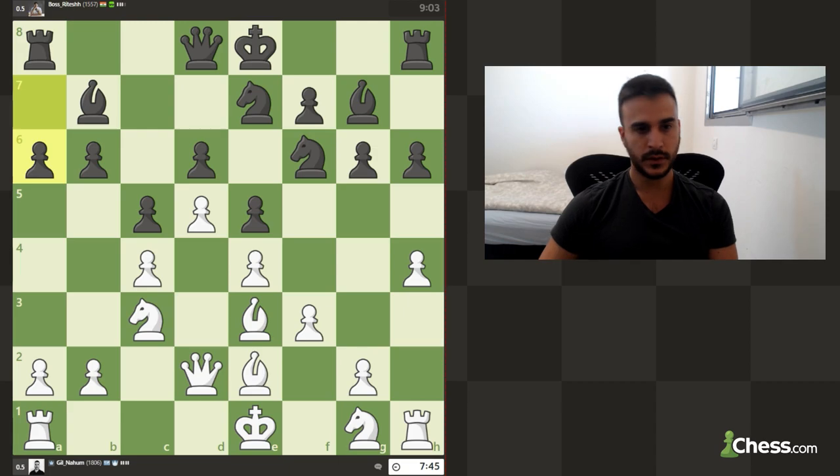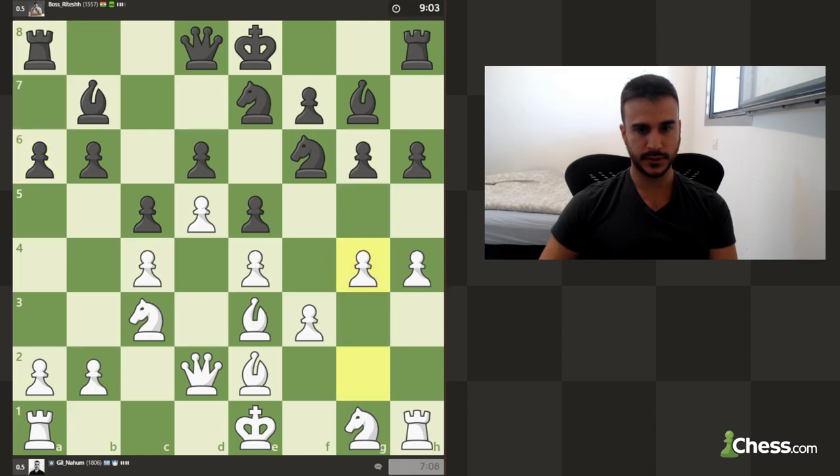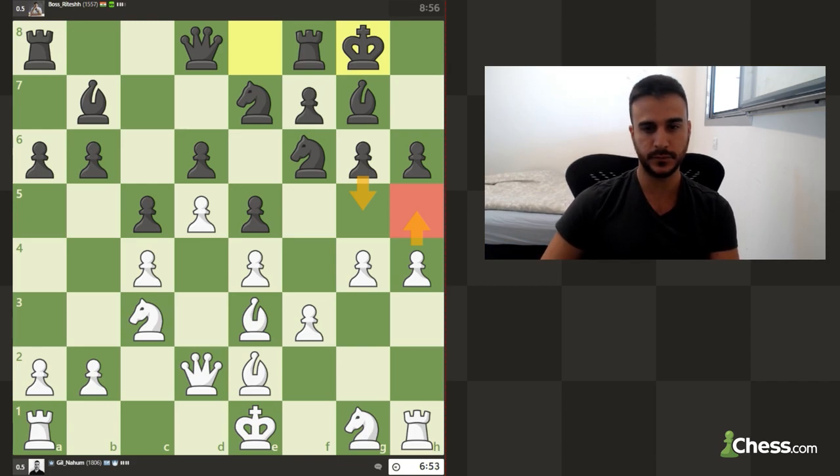We can obviously go for this pawn if we want. I don't really want to allow it to play g5. For example if we play knight to h3, we play h5, then it's trying to play g5 — we can maybe even sacrifice. Let's go for g4, let's be aggressive. I'm not really afraid because our king is really safe, our queen is close to the king. If we're going to play h5 now we can go for g5 to unlock the position, and then we probably have to sacrifice to open up the position.